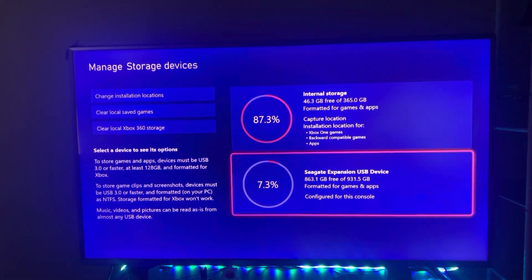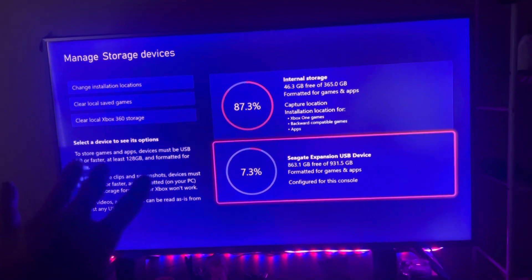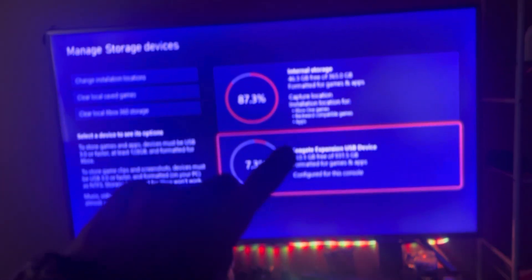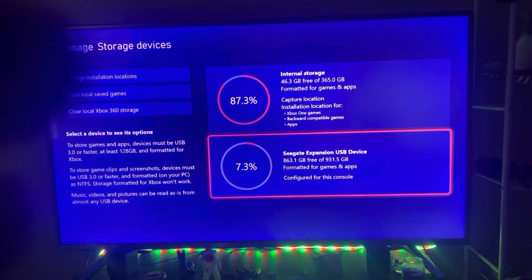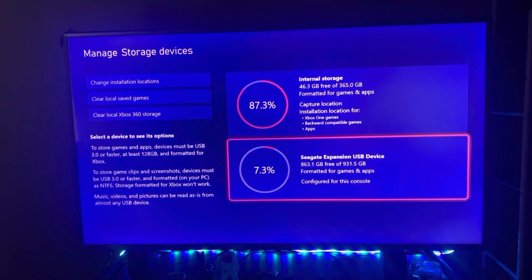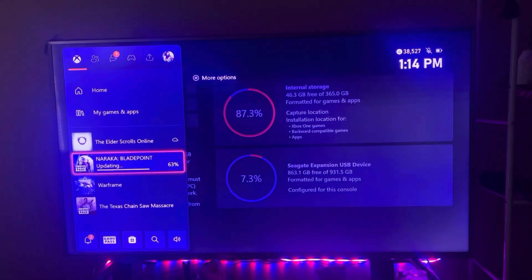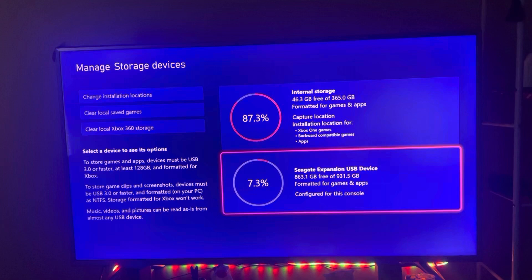If your external hard drive is not showing up here, you may have to hook it up to the computer and format it first. But if it is showing up on here and your games are not downloading — they keep saying install stop — here's what I figured out.